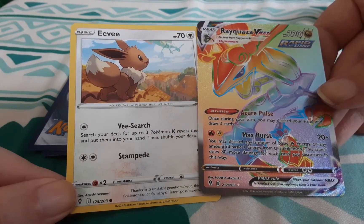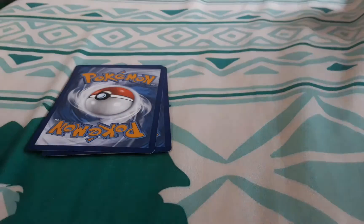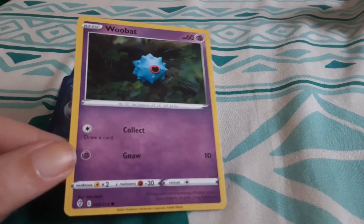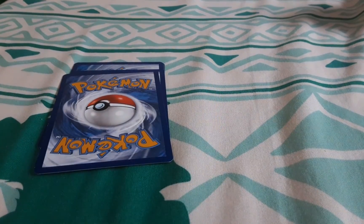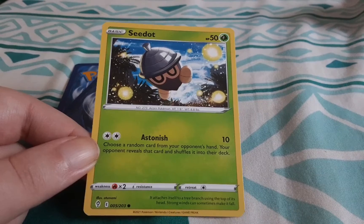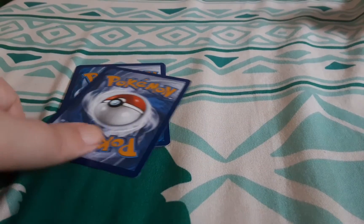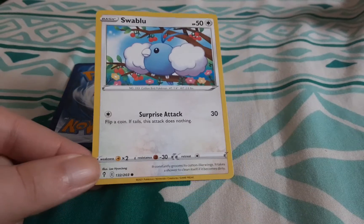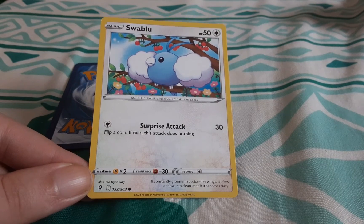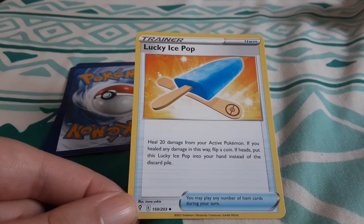She's just hanging out watching Rayquaza — that is so cool! Was not expecting that. Put her with the other Eevee. Woobat, sleeping in a cave — really cool. At night, hanging out with fireflies. Swablu, just resting on a tree — maybe searching for his family or something to eat. Lucky — ice pop card.